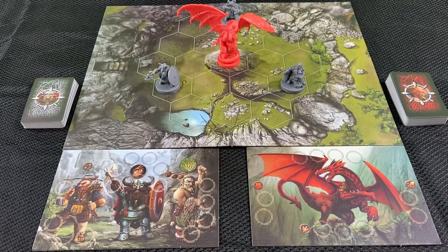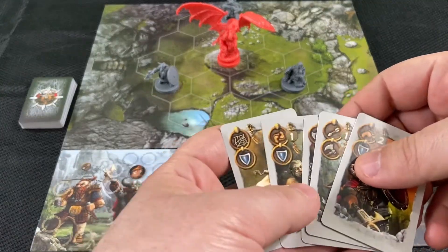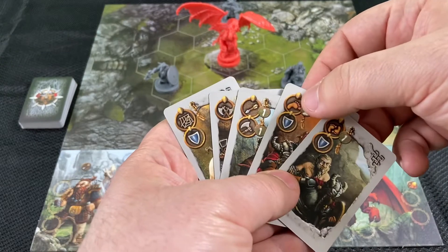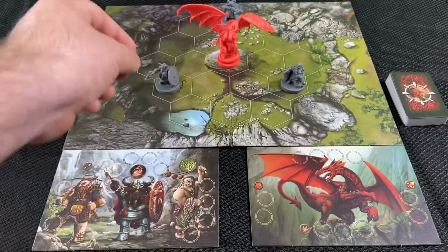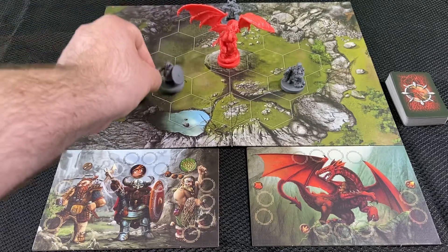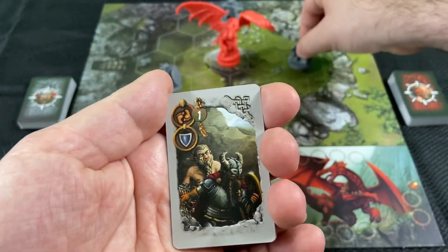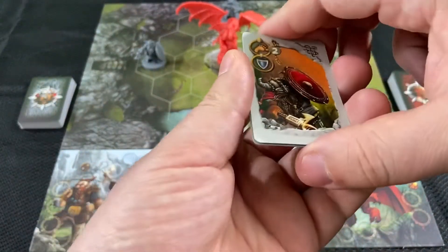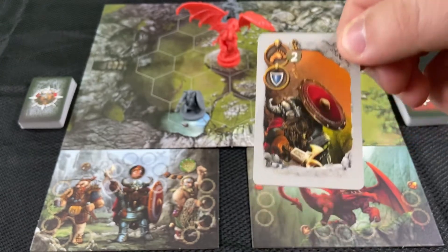What are the actions available to you? Let's start with the dwarf player. The dwarf player has the following actions: two dwarves move one, or one dwarf moves two. These are two different variations of the move action that allow you to move your dwarf pieces to different spaces. With the first option, you can move two different figures one space each. With the second option, you can move one dwarf up to two hex spaces.